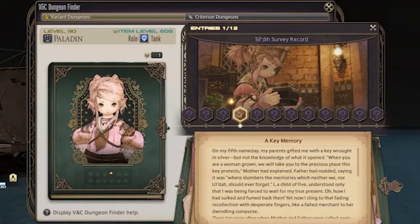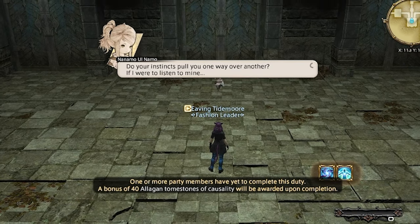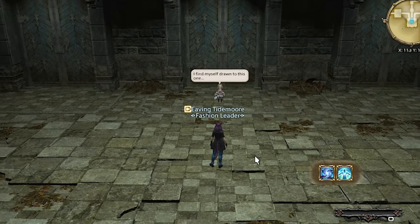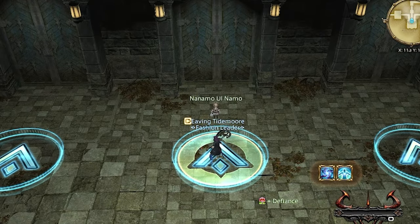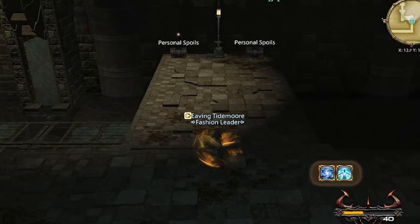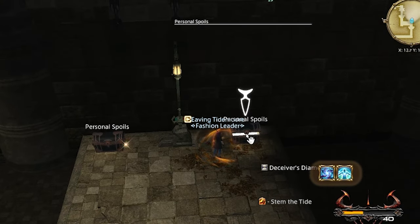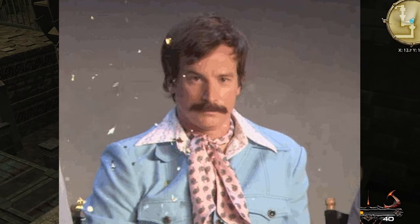The first dungeon is the Sil'dihn Subterrane. We will be escorting Nanamo through a secret passage under her palace. We are given three possible directions — Nanamo will stand in front of a random direction. You can choose whichever direction you want, but you are rewarded an additional personal spoil box if you choose her route. These boxes will normally only have a Deceiver's Diamonds, which makes the air sparkly for a few seconds, but has no real value.